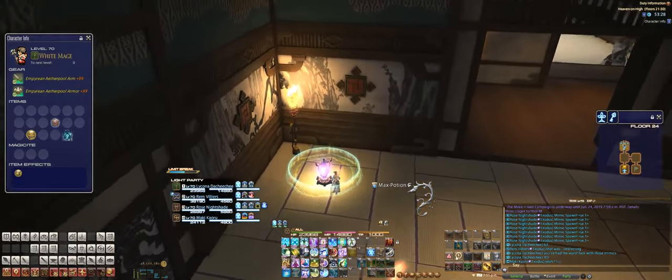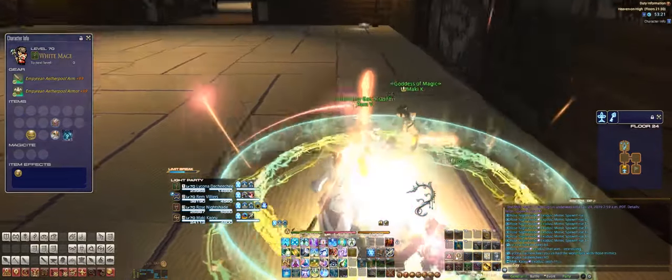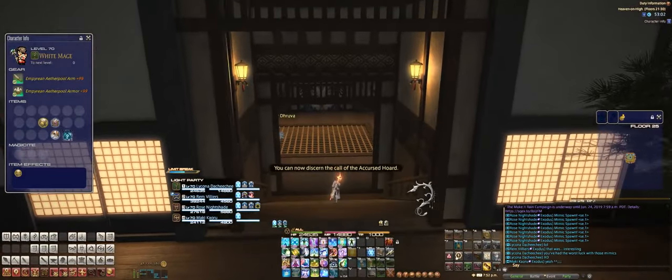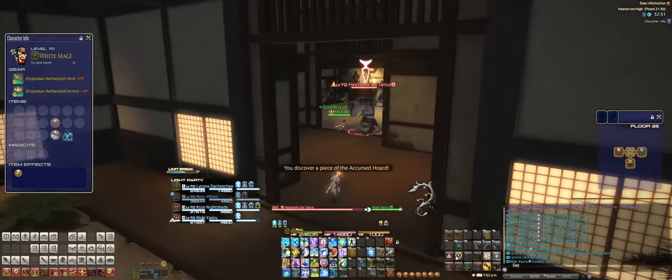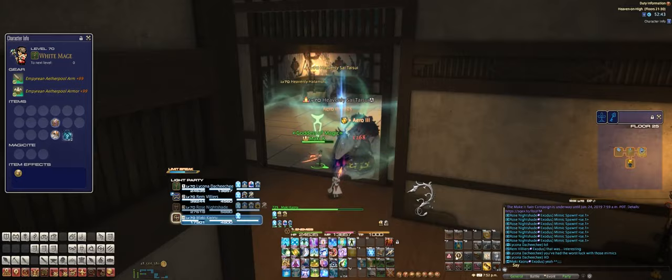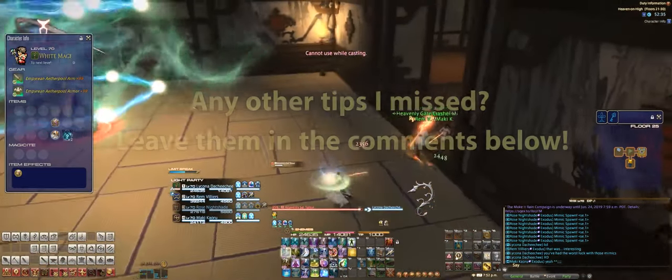Use your magic sites at appropriate times — sometimes you want to save them for the later stages like levels 25 through 30. Also, with the Pomander of Petrify, a lot of folks will pop it as soon as they get into the level, but you don't want to do that because there is a timer on it. If the level is big, you need to sprint through and one-shot mobs all the way through. The closer you are to enemies as you enter each room, the more time you have. Sometimes the party will stone the enemies quickly, but by the time you reach the last room, the timer wears off and you have to fight those enemies anyway.